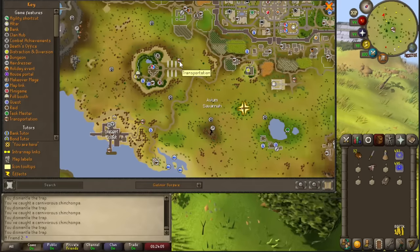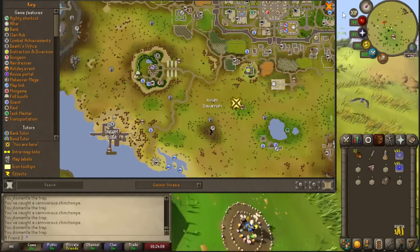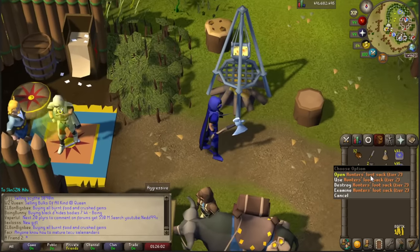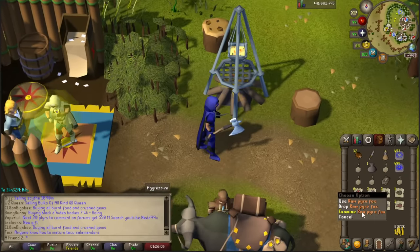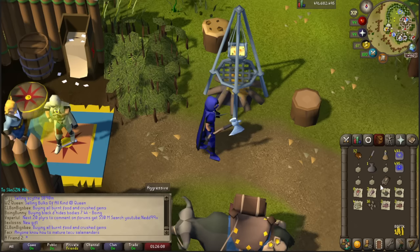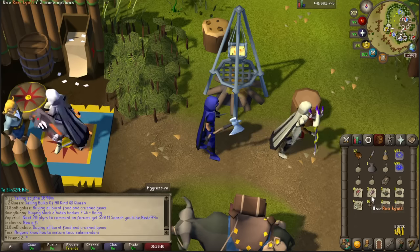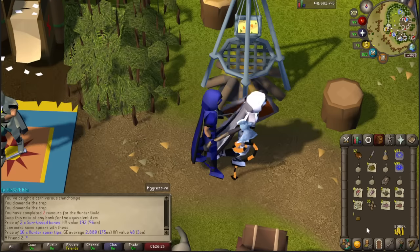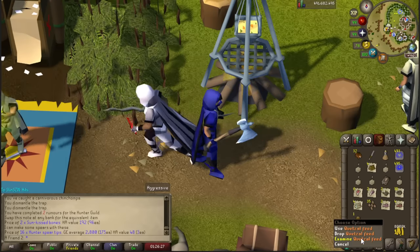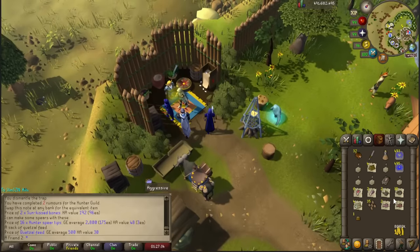There's a fieldstone called AJP you can teleport near - it's not really near the Hunter's Guild but you have to walk a little bit. There's apparently some sort of amulet that I can get. Let me open this hunter's loot sack tier two. Oh my god - raw pyre fox, raw kiat - you can get their actual meat! Sun kissed bones, and the other one gave quetzal feeds.